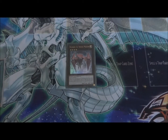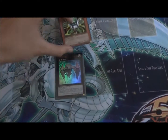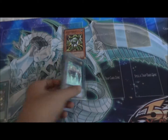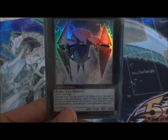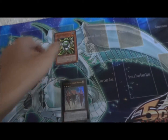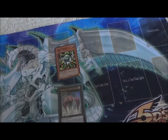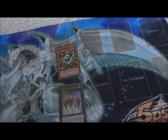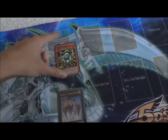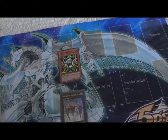Shock Ruler doesn't have that many varying strategies to go with it, but the big thing is being able to summon it. The effect is pretty straightforward — you want to negate a spell, trap, or monster. It requires three materials instead of two like Utopia. The biggest example is Gadgets and Ultimate Offering.